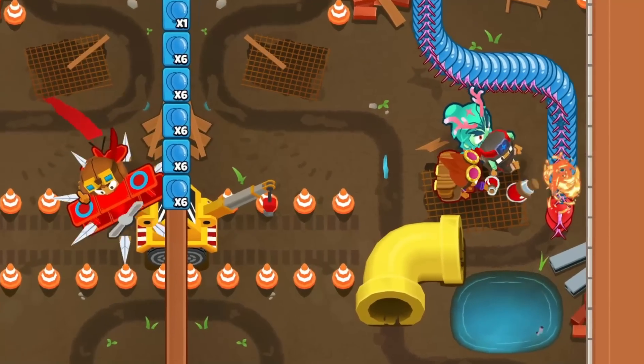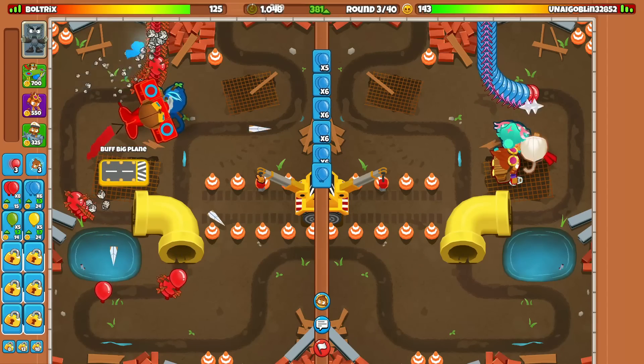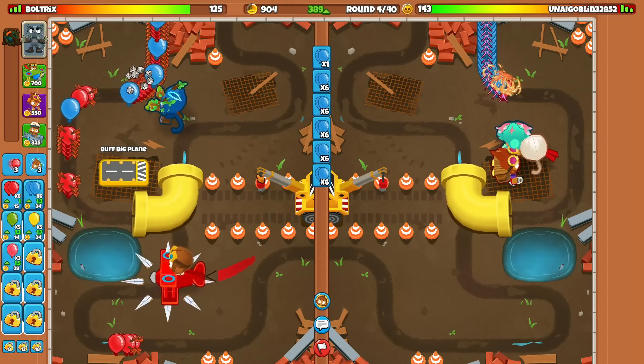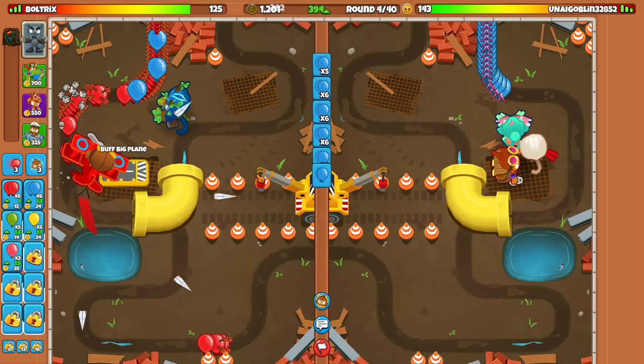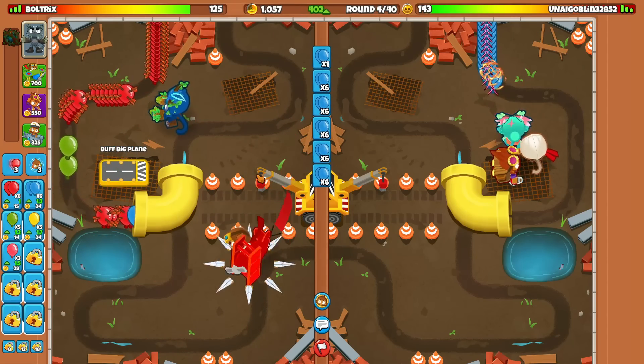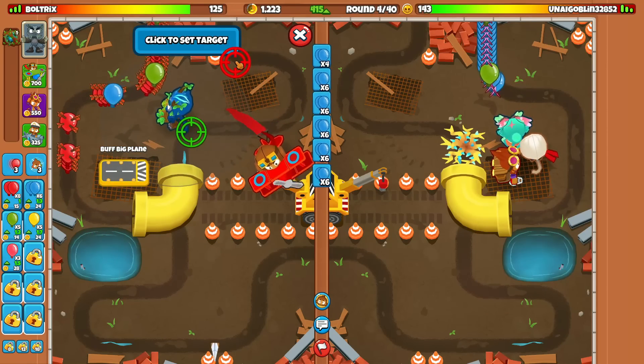He went for his next tower being the Ninja Monkey. The kind of messed-up thing he did is that the Alchemist is within range of both the Ninja and Ocean Oban, so that Alchemist will be buffing both towers when you want your Alchemist to solely only buff the Ninja Monkey. By the way, we got Brambles on round four actually, which is pretty awesome — let's target the Brambles more up here.